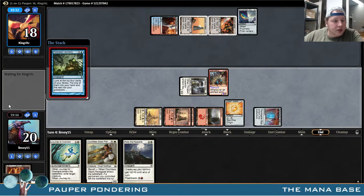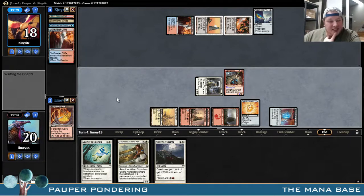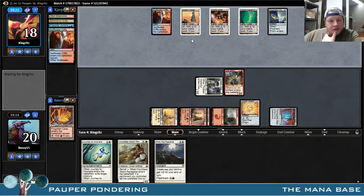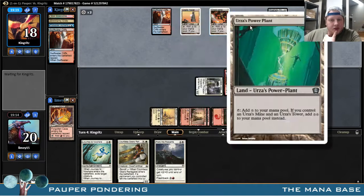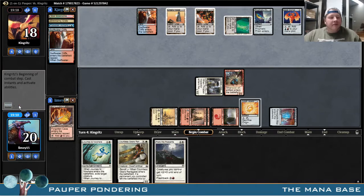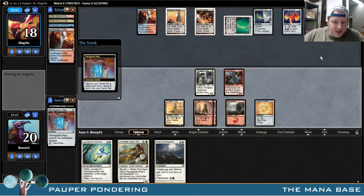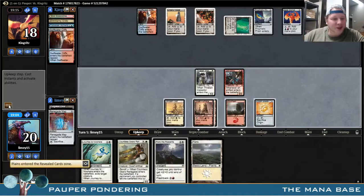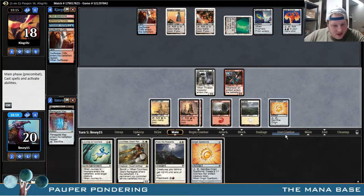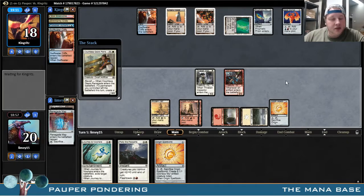Do we get my stuff killed this turn? No, just regular Forbidden Alchemy. It's probably going to have Tron, but I am going to get to deal him a decent amount of damage next turn. There's Tron. At least he uses the same picture — those are my favorite Tron players. They think they're so smart, like nobody in the world has ever done it before them. They're like 'I would have used all different Tron pieces, it's going to be sick.' Like, no. Nobody cares.